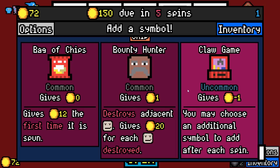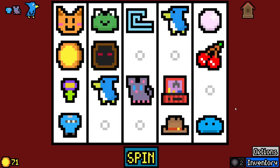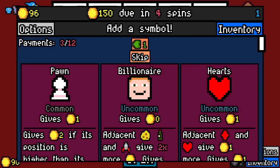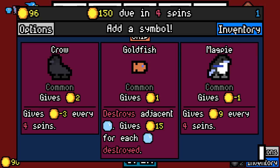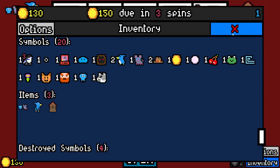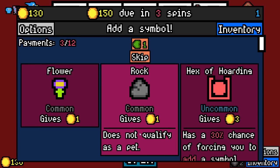Bag of chips adds an additional symbol after you spin, but minus 1. We could probably handle that. I'm gonna give it a shot. Magpie gives 0 and 9 every 4 spins — I'm just gonna take it. If we do end up going the butcher route, it will be brutal. But I gotta know — I wonder if the butcher can break the pet rock, the rock that does not qualify as a pet.